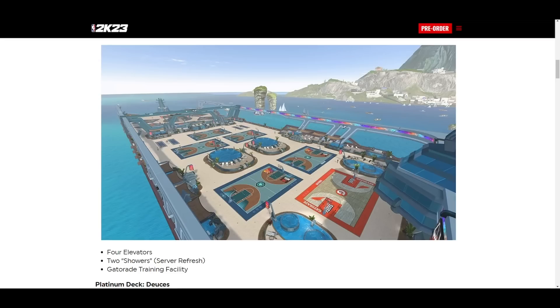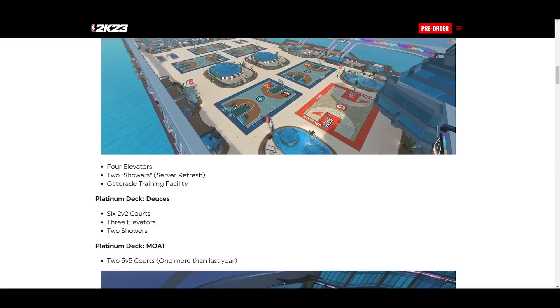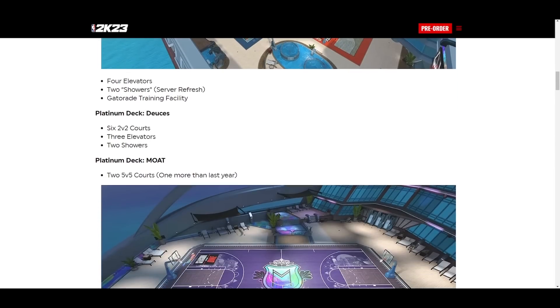As you guys can see here, these are the threes courts. It says four elevators, two showers, a server refresh, Gatorade training facility. Then you go to Platinum Deck — so twos and threes are separated. That's kind of crazy. Platinum Deck Deuces: you get six twos courts, three elevators, two showers.